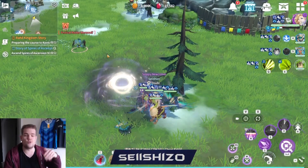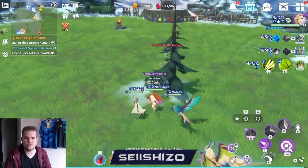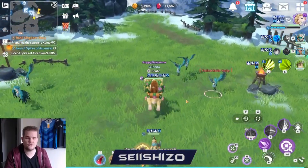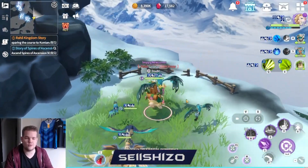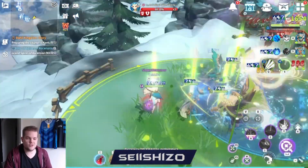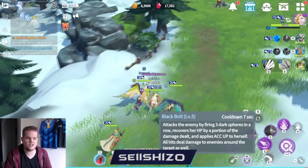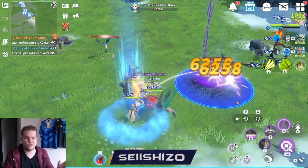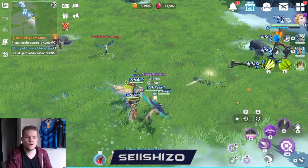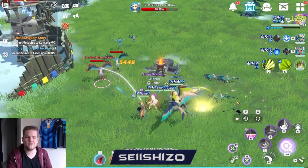Orbia is probably the fastest for farming because your main character moves first and attacks first. For which element to use: if you're Orbia, I would always recommend going dark at level 60 plus — dark has three AOE skills and AOE is just a lot better. Simple no-brainer: always go dark Orbia.